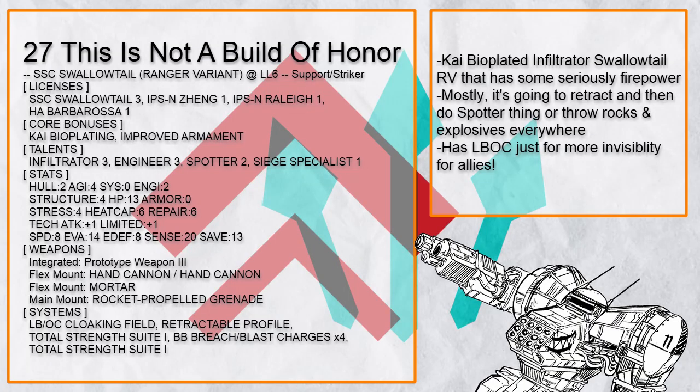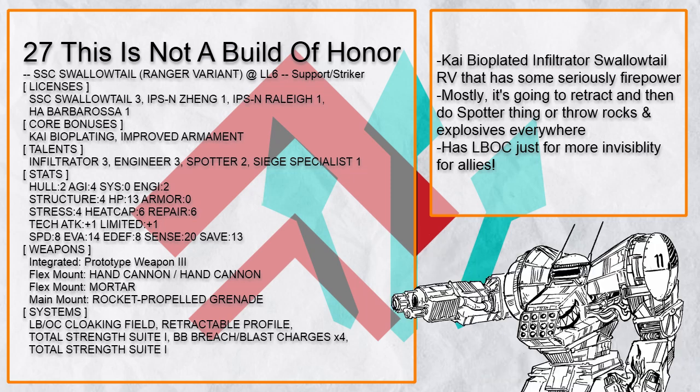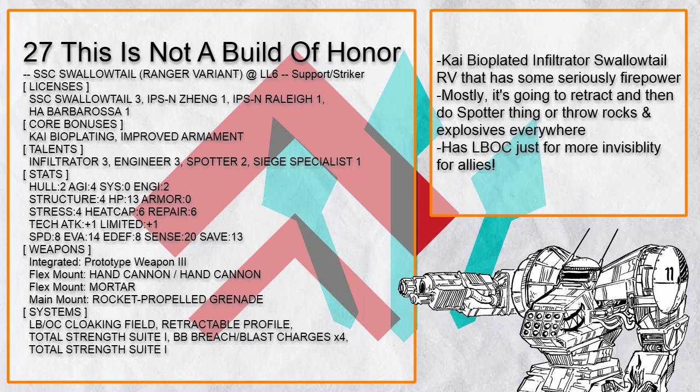This is Not a Build of Honor is a cloaking Swallowtail RV with Infiltrator to hit some unfortunate fellows real hard, but mostly it's going to retract its profile, make all allies invisible, and then support them with Spotter. Or just throw rocks and bombs everywhere — having some loading weapons you can quickly dump for damage works nicely too.